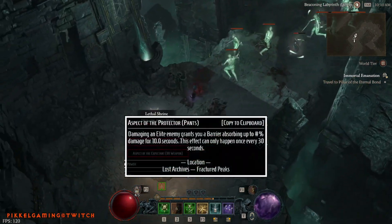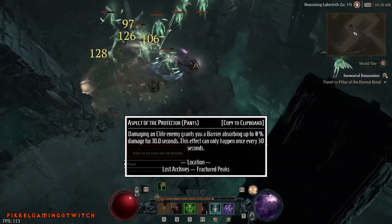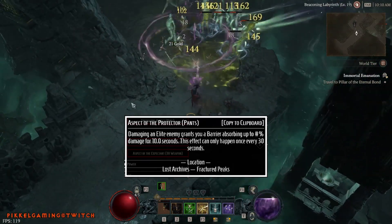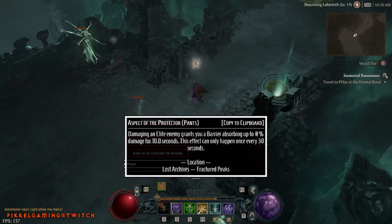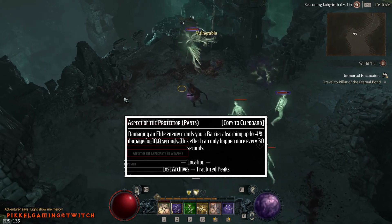Defensive aspect on Pants: the Aspect of the Protector. Grants a barrier for 10 seconds when damaging an elite enemy, with a 30 second cooldown. This is in the Lost Archives in the Fractured Peaks zone.